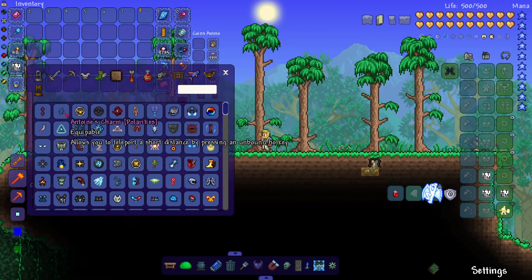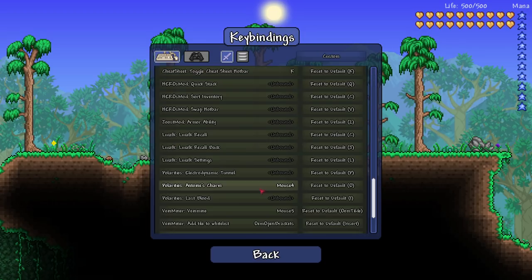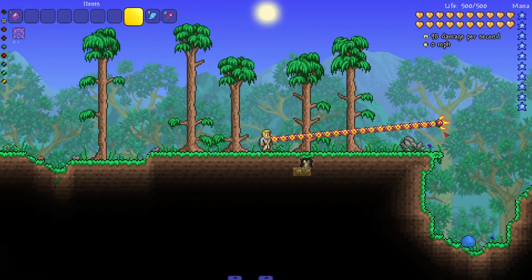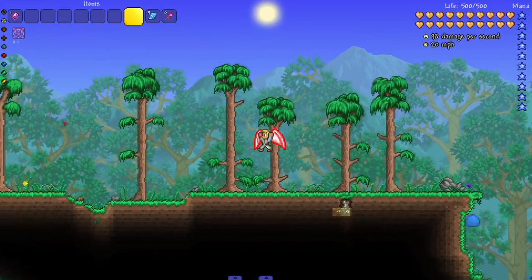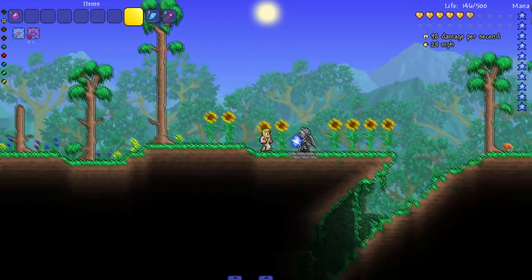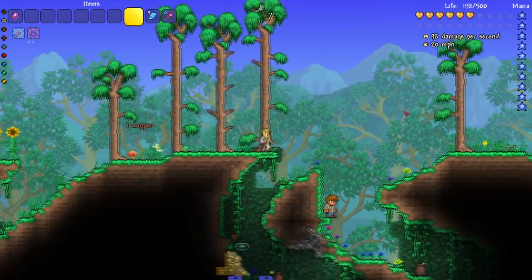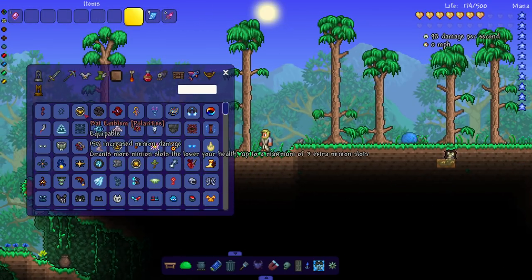We got Antoine's Charm which lets you teleport a short distance by pressing a hotkey. I'll put it on mouse four — look at that, you can teleport a fairly short distance. I'm assuming there's a cooldown since you get chaos state when you teleport, but that could be a very useful accessory depending on how early you get it.